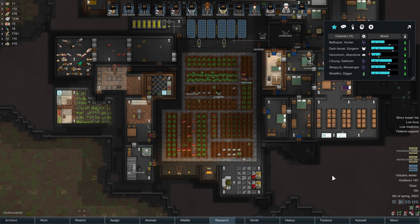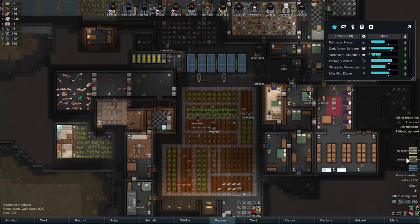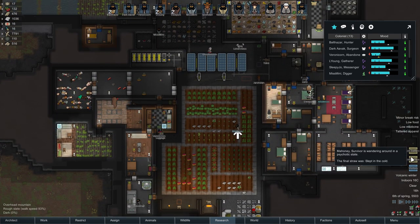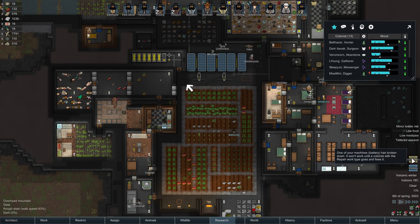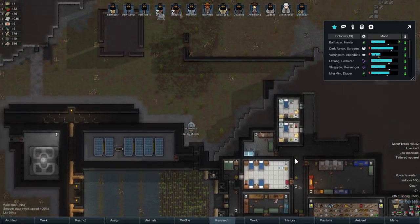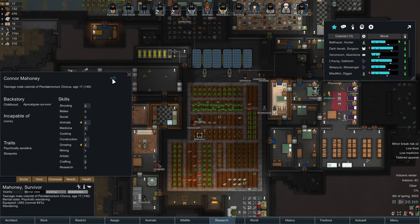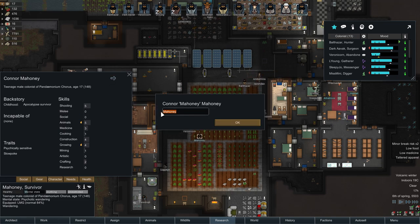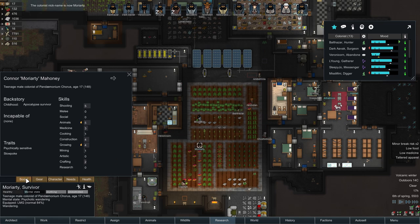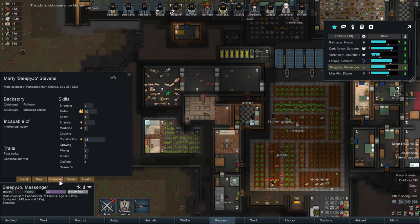Hello everyone and welcome back to Rimworld and to the town of Medusa's Raft, where unfortunately Mahoney is walking around in a daze — our final straw was slept in the cold. One of our batteries broke down but it's been repaired, and we have some visitors. Mahoney, whilst wandering around in a daze, whispered a single name — their secret name: Moriarty. Welcome to the colony, Doctor. You also happen to be Sleepy Joe's father, which is awkward considering you're 16 and Sleepy Joe is 38. Cryosleep, I guess, makes that possible.